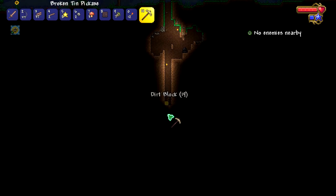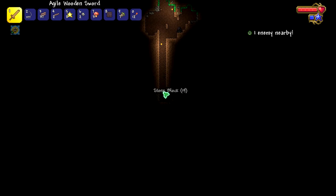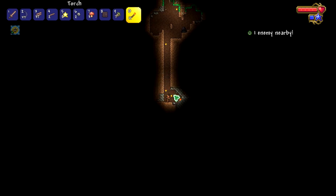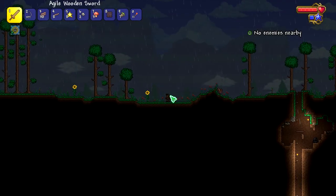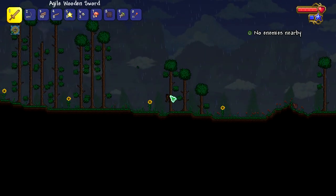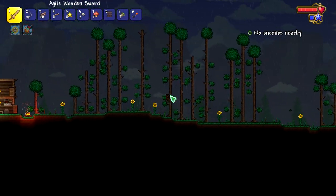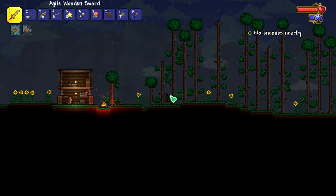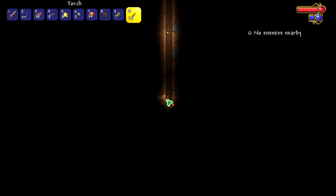I think the colors it puts on your keyboard match the music, because it wasn't like this before the music started. I'm glad they changed it from softcore to classic, because softcore made you feel like a wimp for not wanting to lose all your possessions on death. The keyboard's changing to a lime green now - it's matched up to the soundtrack. That's awesome.